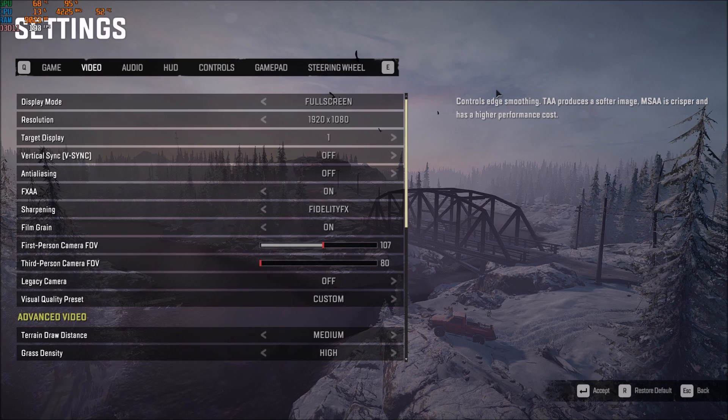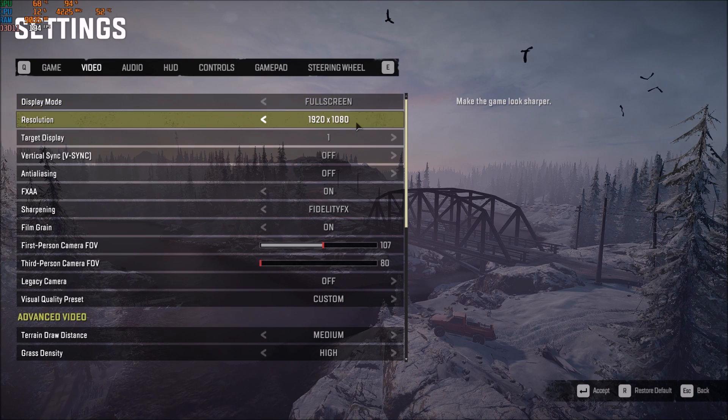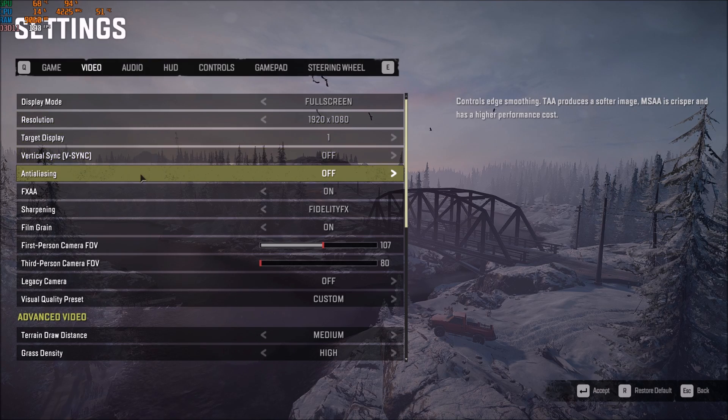Now the graphics settings inside the game. First of all, make sure that you're playing in full screen — I had stuttering and FPS drops when playing borderless in this game, so go with full screen. Resolution really depends on your monitor; I'm playing 1080p. After all the changes, if you still don't hit your target FPS — say 60 — you will probably need to lower your resolution. I'm not using V-Sync.